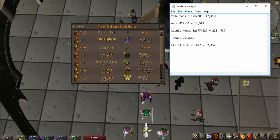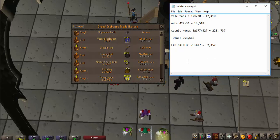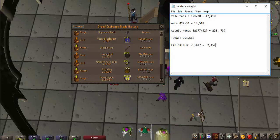The total experience gained was 32K, which is pretty good magic XP per hour. Both this and the tele tabs actually surprised me — I might start doing those for magic training because with 10 HP, it's hard to find ways to train magic, especially ways that make profit. I'll get back with you guys and see how much these air orbs sell for and how much profit we actually made.